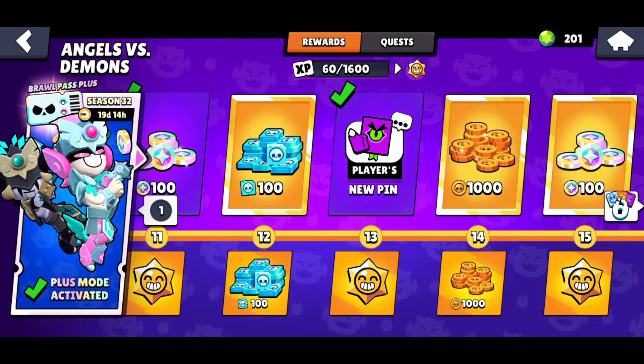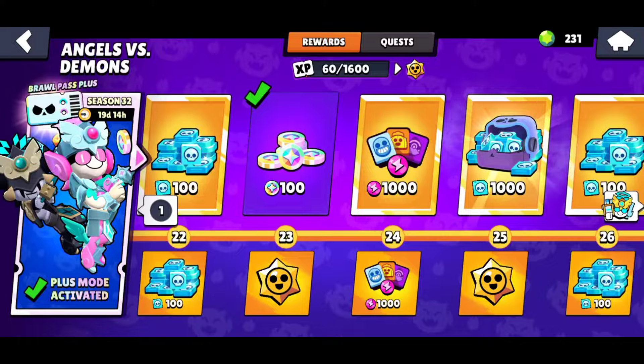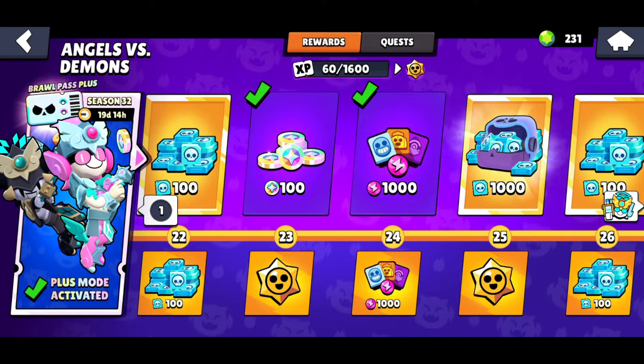We have a Thumbs Up pin, more coins, a Happy Book pin, and a spray — it's kind of like an angel hand holding a devil or demon hand. We have 100 bling, 1,000 power points, another 1,000 power points.